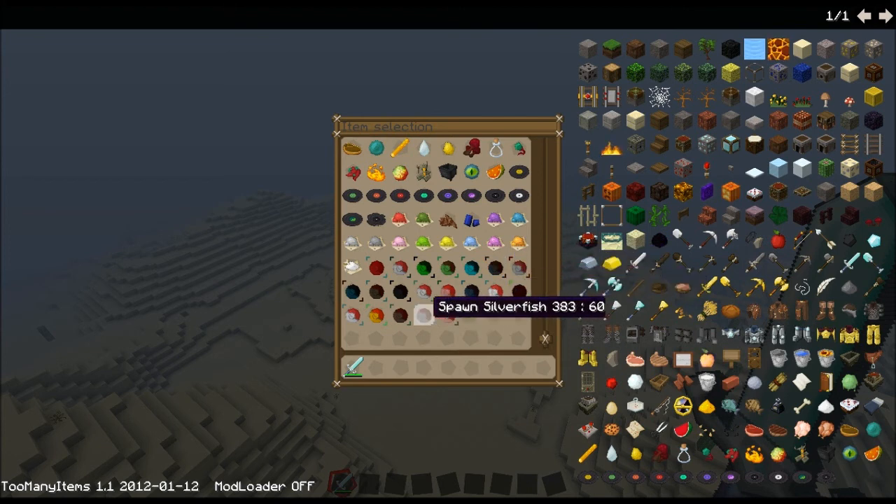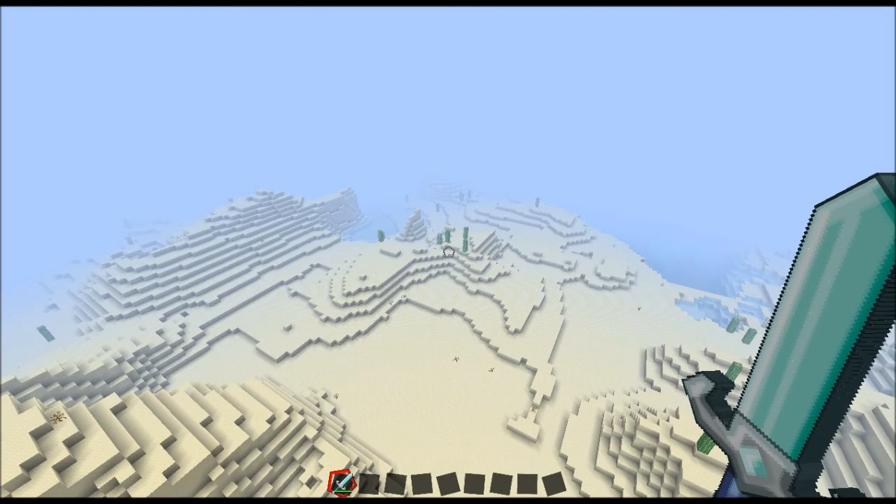There's a pig, silverfish, villager, blaze, sheep, cave spider, cow. They put a nice roof on this house and there we go. I would say not smooth stone for the main places, because the main places are gonna have smooth stone.